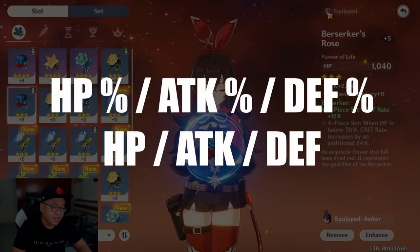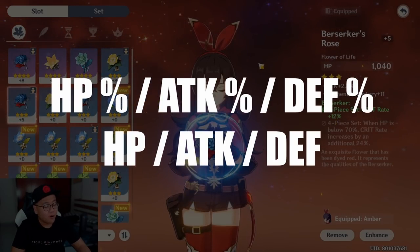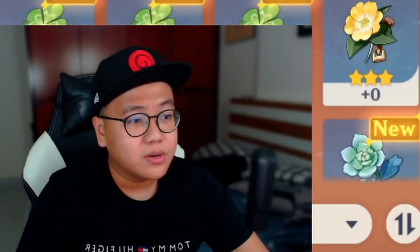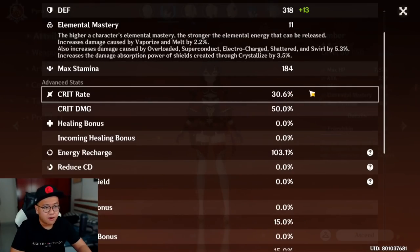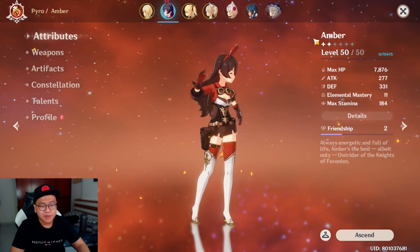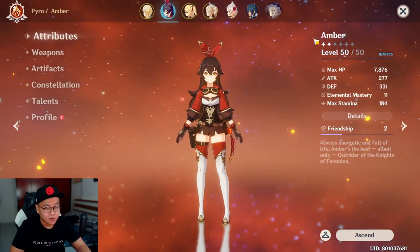You have attack, HP, and defense in both percentage and flat value. You always want to go for the percentage, because the higher your level the more base stats you have and the more valuable the percentage will be. You can also look for elemental mastery, energy recharge, crit rate, and crit damage. The starting crit rate in this game is only five percent, so it is not easy to build a high crit rate.